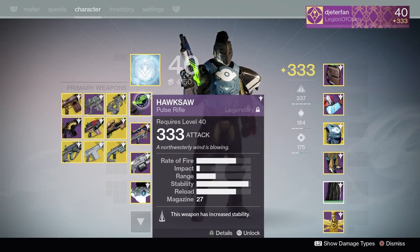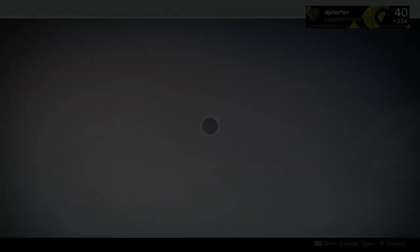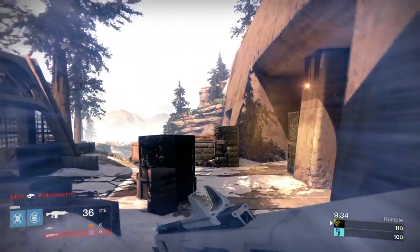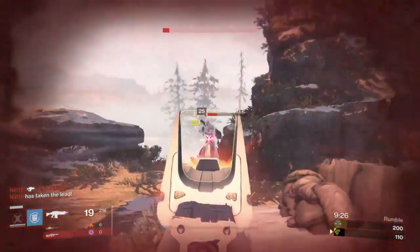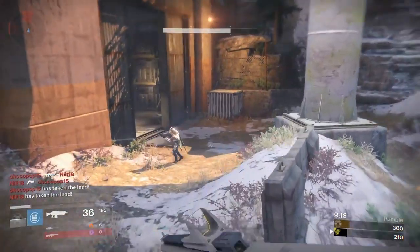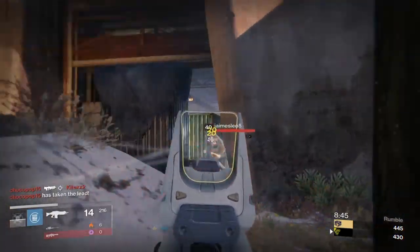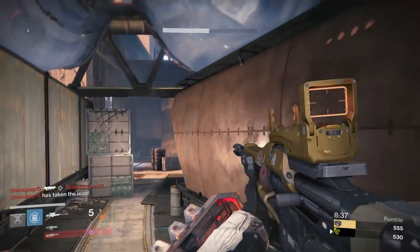Starting things off we have the Monte Carlo. This auto rifle is pretty decent and the fire rate is pretty great. It has a really interesting perk called the Monte Carlo Method which will actually have a chance of regenerating your melee on every kill you get. This can be an extreme help if you're running a piece of gear that grants you an additional melee charge, so the more kills you get the more chances you have of having two melees at a time. One thing I do not like about the Monte Carlo is the sight — I really wish you could change it or just have an iron sight.